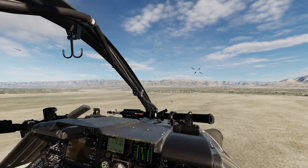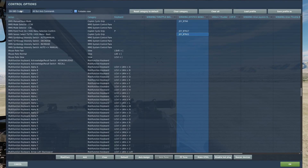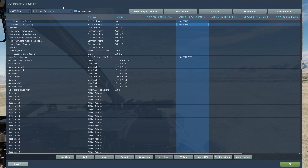So before we start, we do have some controls that we need to go over for both the pilot and co-pilot. For the pilot, we will need weapon select switch right or left, depending on which pylons you have the Hellfires on. In this case, we're just going to need weapon select switch right. We're also going to need fire weapon second detent.